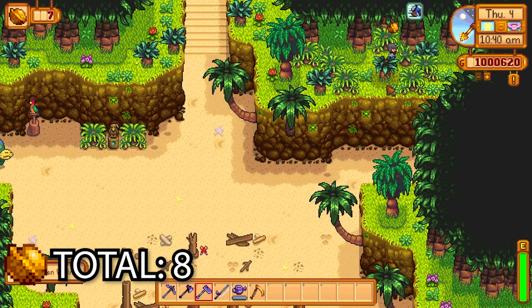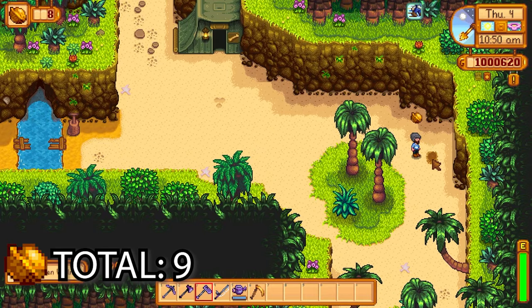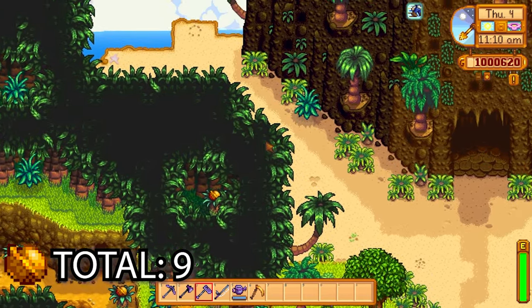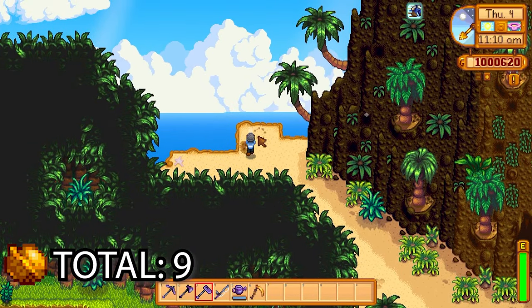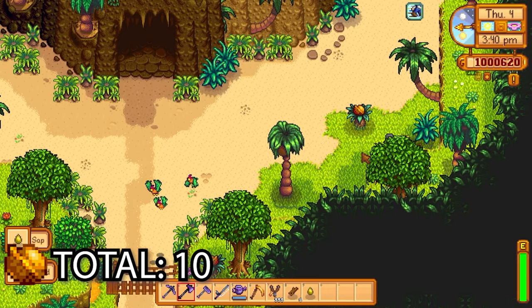In those waters there's another golden walnut. Next up, there's a dirt patch here close to Professor Snail's house that has another golden walnut in it. Just outside the volcano, if we take a left and go up this hill, there's another golden walnut from that circle of stones.